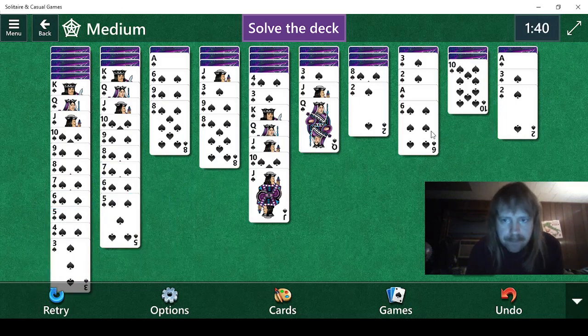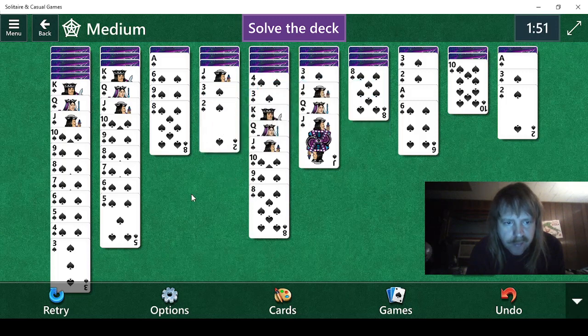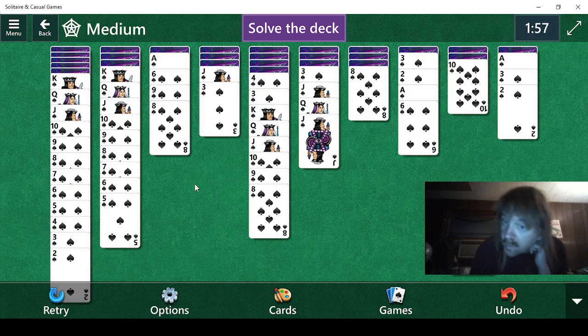Four, three. We can't move the six here. Nine, eight. That figures. Oh, here's a two right here. We need a twin ace, though, so we need a four for that. Interesting.